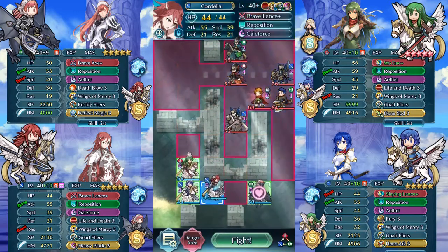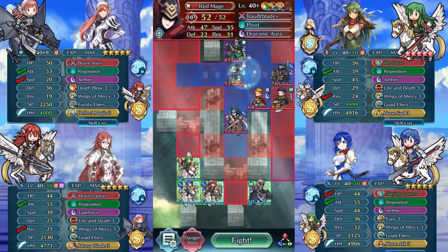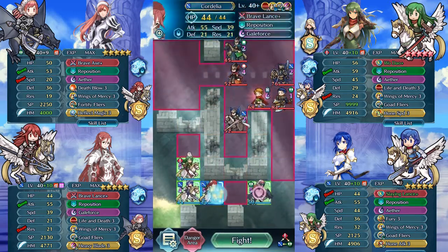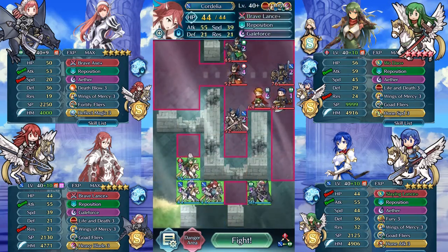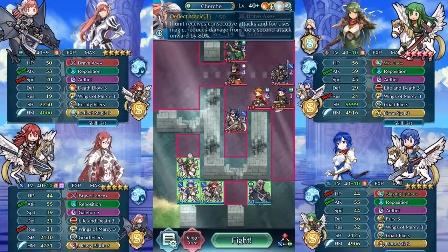What I want to do here is bait with Cordelia — we'll bait this mage. I want to get hit twice, so no gold buffs. He hits hard, so I need this 45 buff to survive.